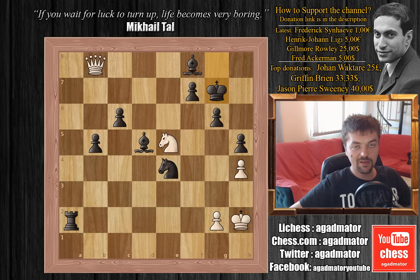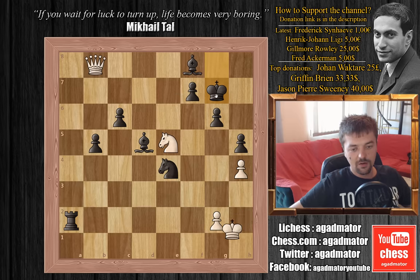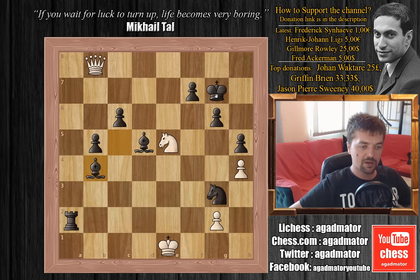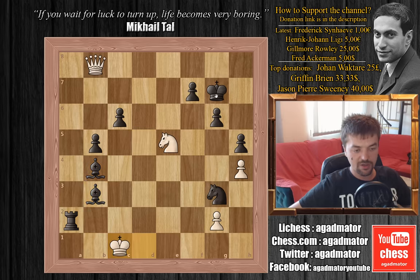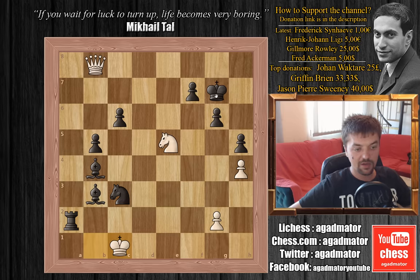Bobby finishes the game extremely nicely. He plays king to g7 — now if knight to d7 then simply bishop to d6 with check picks up the queen. Byron tries king to g1, and we have bishop to c5 check. The king goes into the mating net: king to f1, knight to g3 check, king to e1, bishop to b4 check, king to d1, bishop to b3 check, king to c1, knight to e2 check, king to b1, knight to c3 check, king to c1, and a very nice finishing move — rook to c2 checkmate.